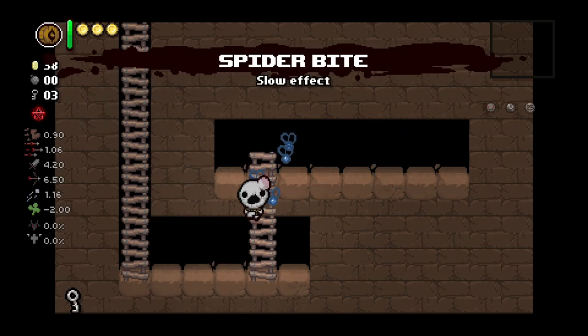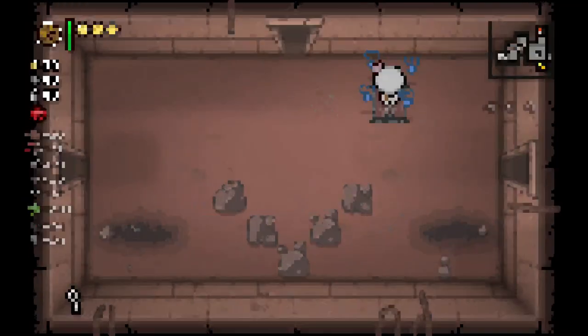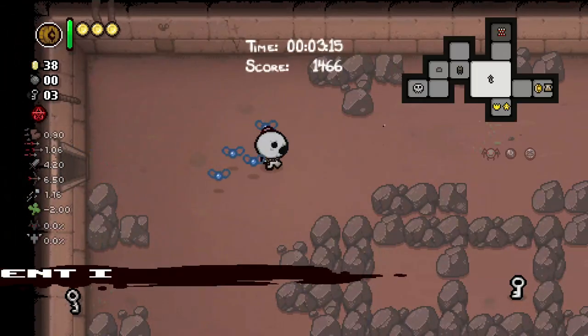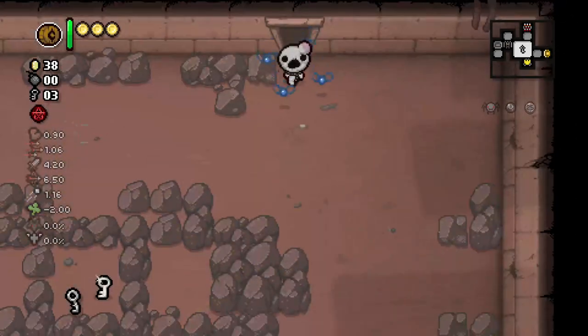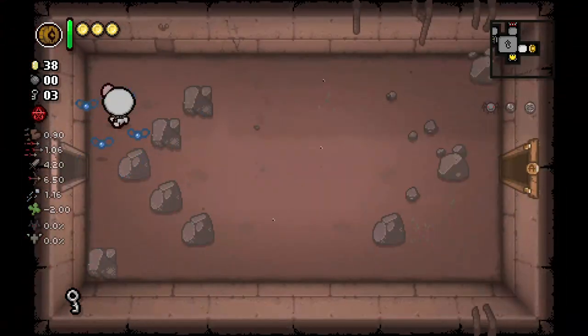Spider bite gives a 25% chance to slow — wait, it looks like it was affected by luck. Oh, 15 luck and it's a 100% chance. Good news and bad news there. We are pretty much always going to get a lot of luck-up pennies, so that's something to keep an eye out for.